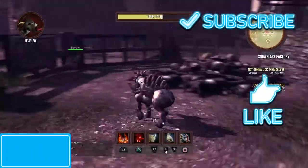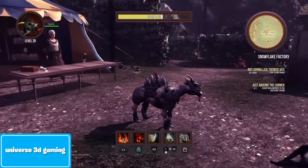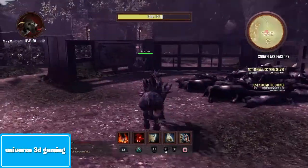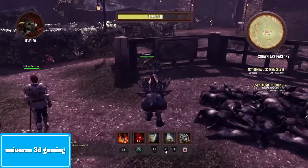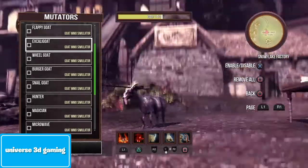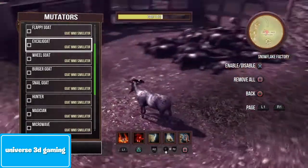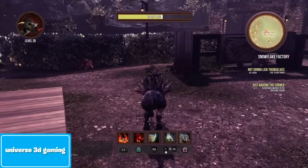Hello everybody, welcome back to the Narcosina Lair video, and today I'll be showing you how to get, like, XR — I can't pronounce it correctly — but it's like the gold with a sword on its head. I'll be showing you how to get it, and this is what it looks like, and I will be showing you where to get it and how to get it and everything.